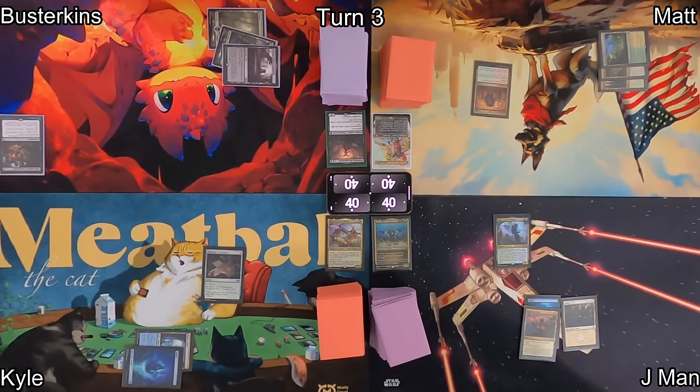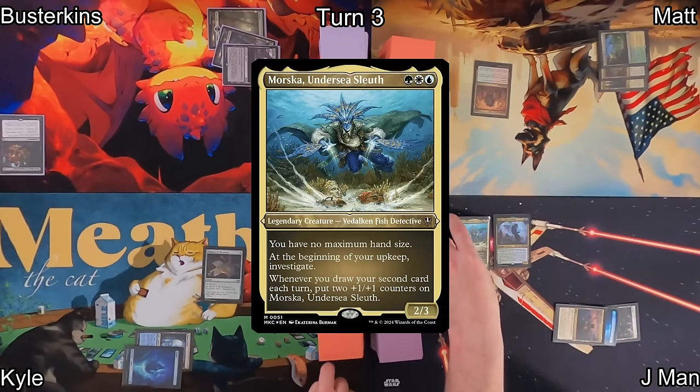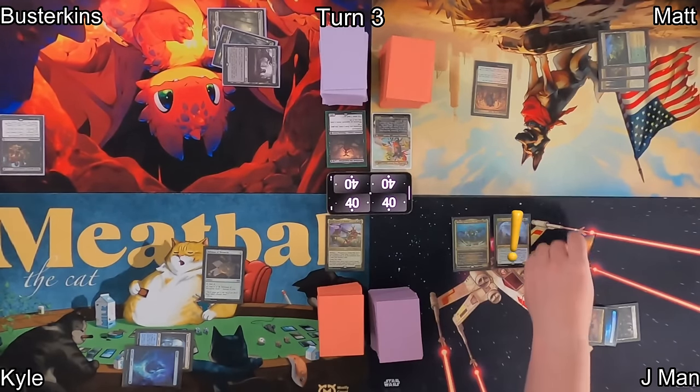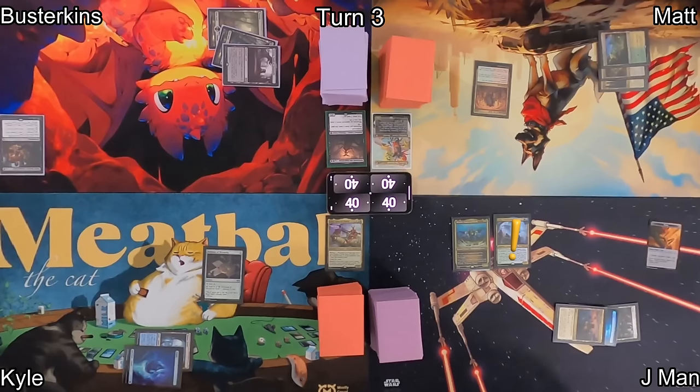Matt passes to J-Man, who draws and plays a Plains as his land before casting his commander, Morska, Undersea Sleuth. This triggers his Lottis and generates him a clue token. Afterwards, he passes over to Kyle.